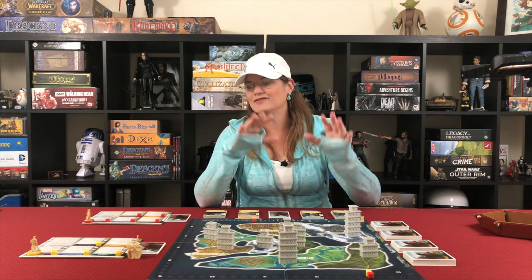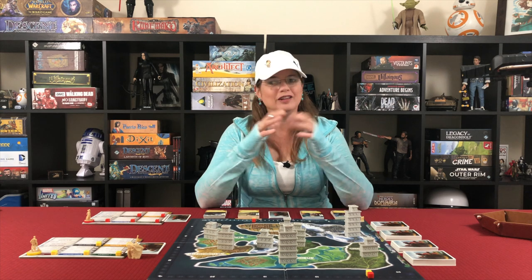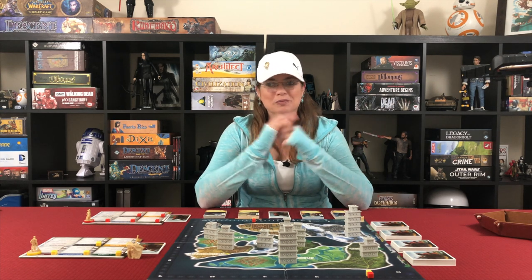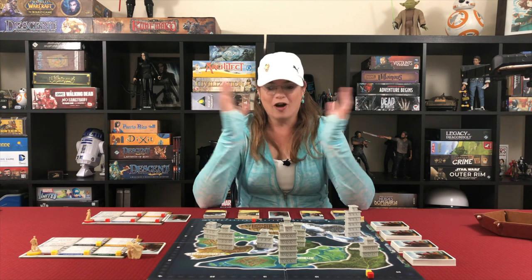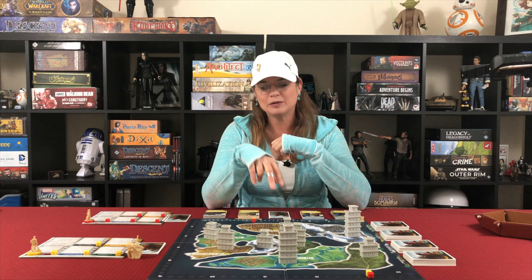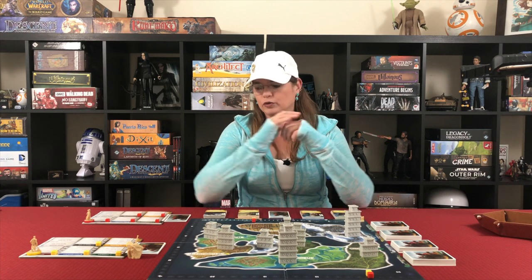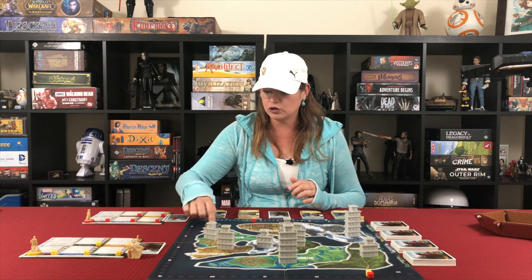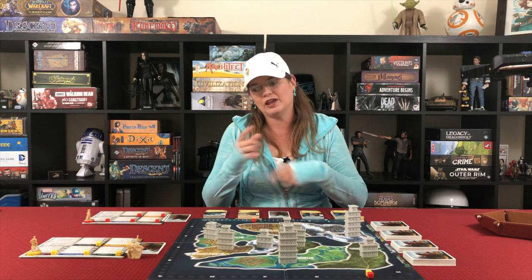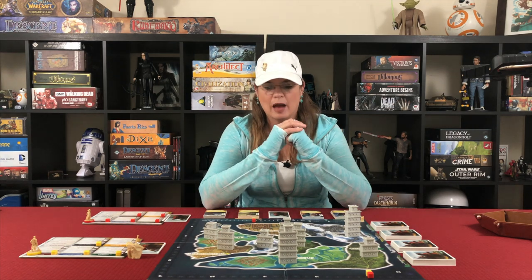I have the game almost set up, but let's go over setup so you understand what you need to do before you can start playing. The board is on the table, ready to go, and this game board is double-sided. If you're playing with two players, you're going to use the side that has a white compass. If you're playing with more than two players, you flip it over and there are just more spaces to be contested on the map.